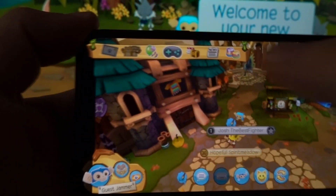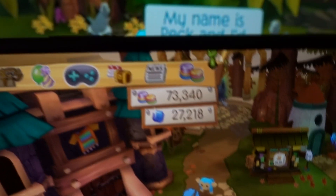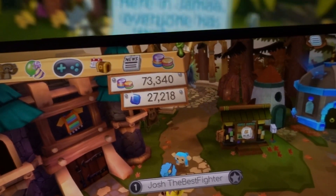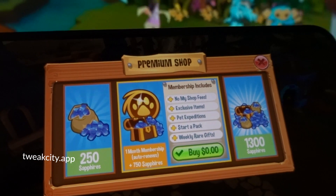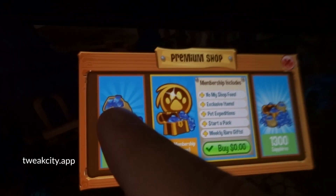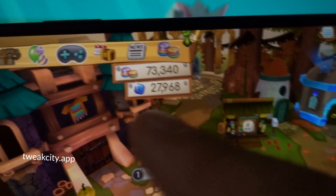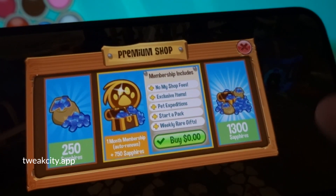However, coming to this modded version, that would not be the case. You go to the store in the modded version and once you open the store, you'll notice that everything is for free. That's the premium shop and all the sapphires are costing you $0. The moment you click on any particular package, that amount of sapphires is transferred to your personal account — and this is how you get free sapphires in this modded version of Animal Jam.